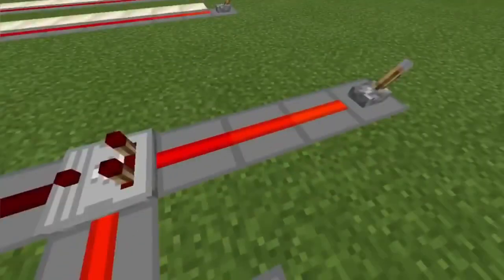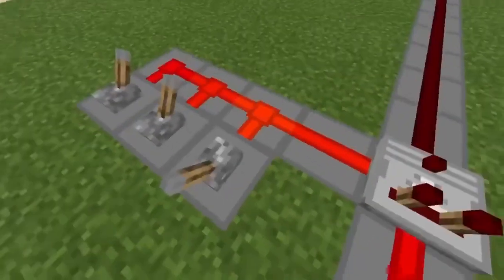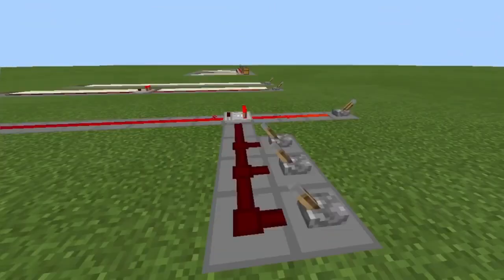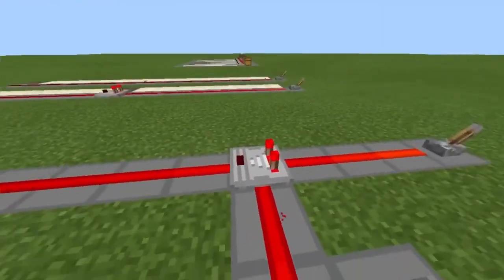For example, this switch is two blocks away and this switch is three blocks away. The switch running into the side — the signal is stronger. If the two inputs are the same strength, nothing will happen. And if the signal going into the side is weaker, then nothing happens as well.